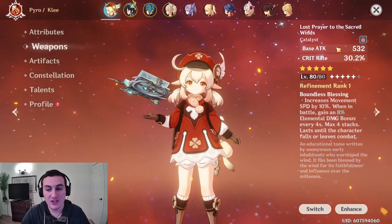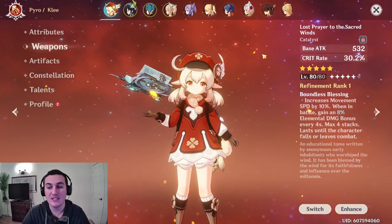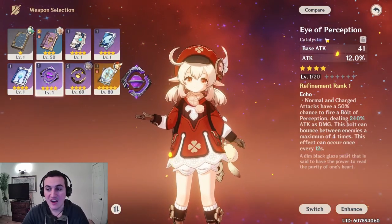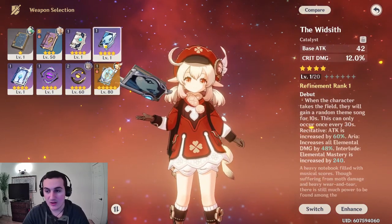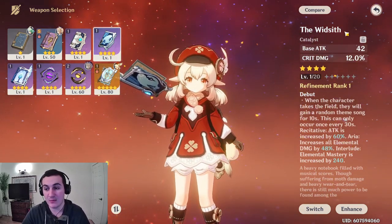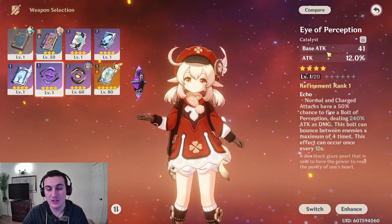You probably don't have a 5-star weapon — this is my only one. The main thing you want when thinking about what weapon to use is high base attack, and then a substat of crit rate or crit damage. Attack percent works if you can't find anything good. Sacrificial Fragments gives elemental mastery but I wouldn't recommend it. Widsith is huge — crit damage is a really good 4-star weapon. I would really work on Widsith. If you don't have a crit rate weapon or the Battle Pass weapon, Widsith is a great option. Eye of Perception is also pretty good. I would strongly recommend a crit substat.